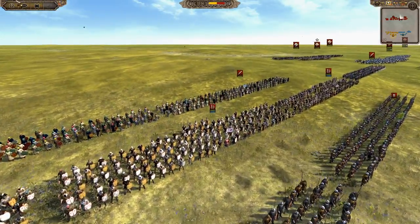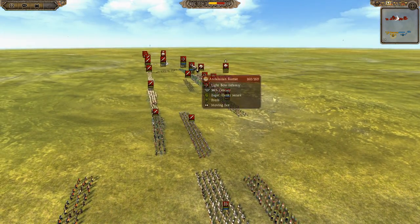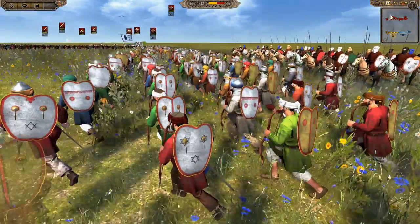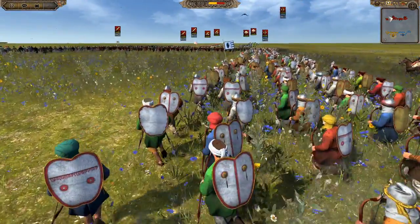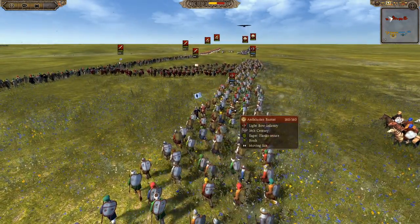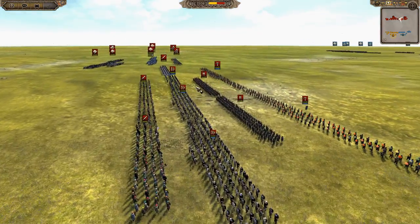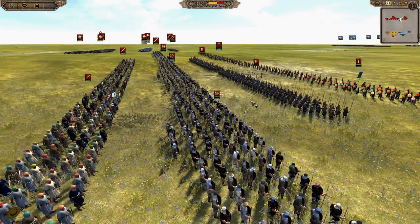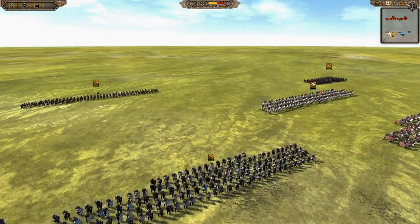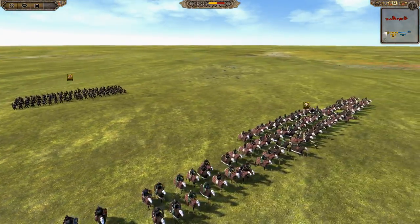The Almanid Sultanate we've not seen yet on the channel, so it'll be good to have a look at them. They are also up against - is this the Hafizid Sultanate? It's not the Maronids, they've got a red banner. So yes, the Hafizids and the Almanids - it's like two sort of Spanish and African factions up against two Turkish. We'll quickly have a look at the army comps while these guys get set up and see what they have to offer today.